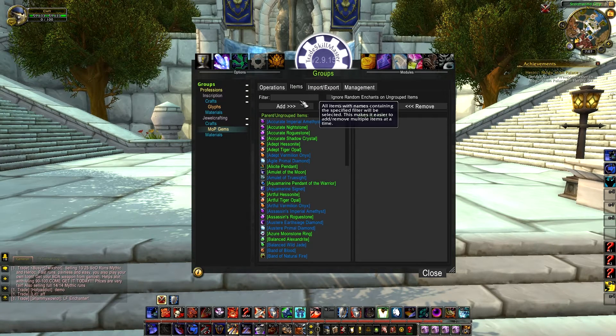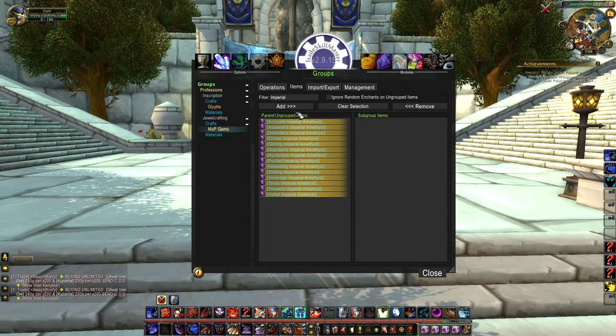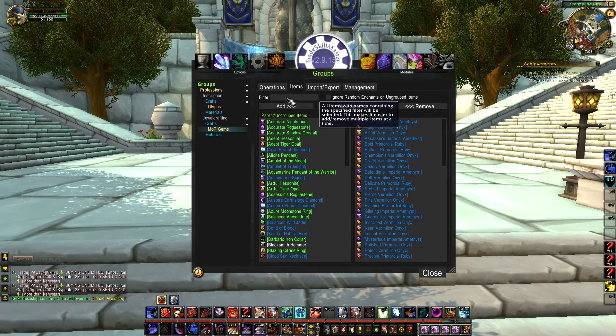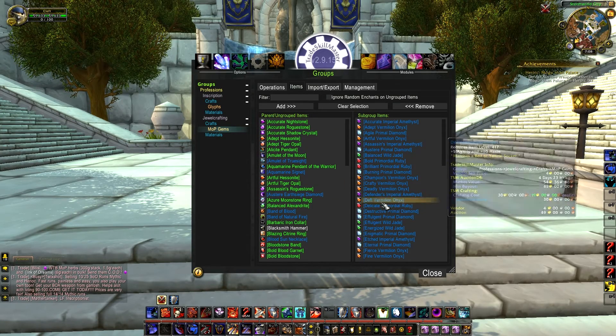Once you create that, go into it and click items. Everything that you put in here is what TSM is gonna look for. Go through and add all the gems that you have — if you sort them by name it'll get it done a lot quicker. You want to add your River's Hearts, your Sun's Radiance, your Imperial Amethyst, your Vermilion Onyxes, your Primordial Rubies, your Primals — everything that you want it to make and keep track of, add right here in the MOP gems items tab.